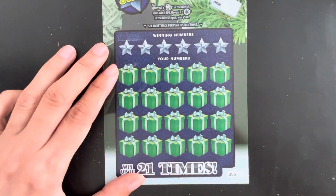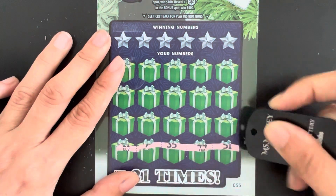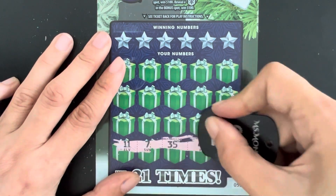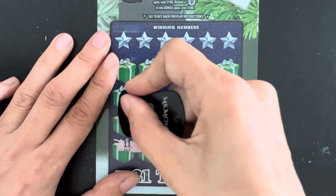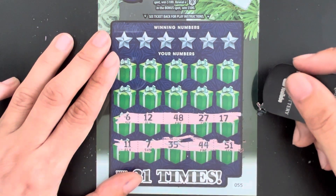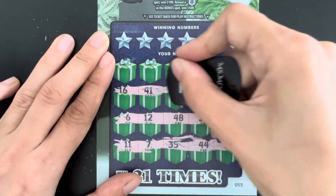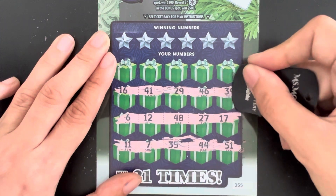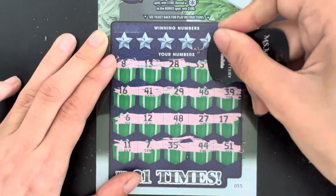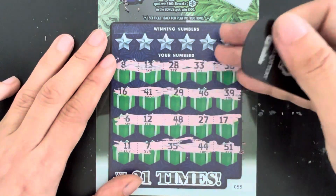Numbers: 11, 7, 35, 44, 51 — second row: 6, 12, 48, 27, 17 — then 16, 41, 29, 46, 39 — then 8, 13, 28, 33, 58. No symbols at all.